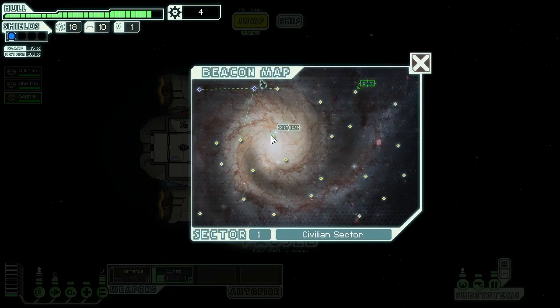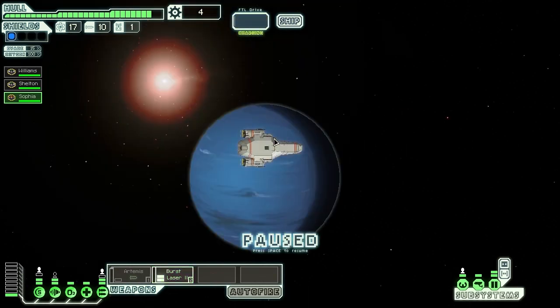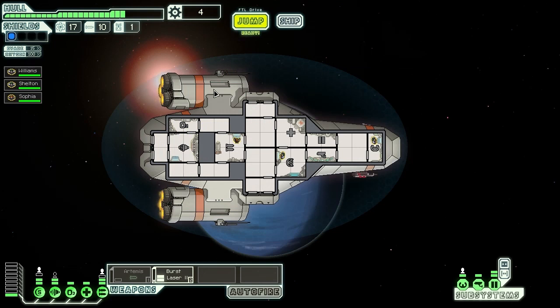Let's jump. This beacon says distress, so someone here might need help. It's coming from a small space station orbiting an uninhabited planet — their defense system has gone haywire. We fire volleys but aren't able to penetrate the defense system's shields. Some of them have no trouble piercing yours though, and we take minor damage before escaping. Unfortunately, we were too weak to actually help them. I made a bad decision there, got myself hurt — that's part of the complex strategic gameplay that FTL has to offer.